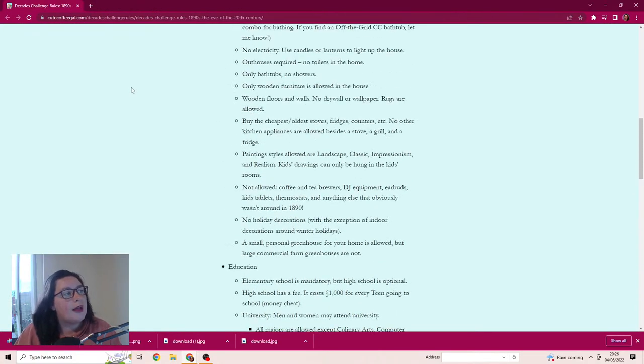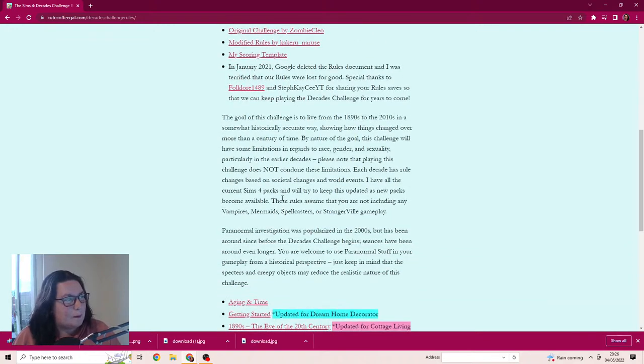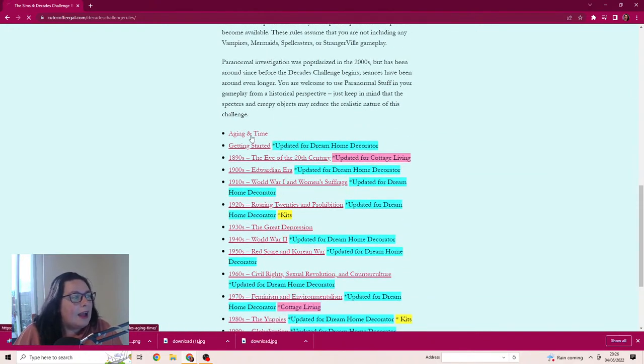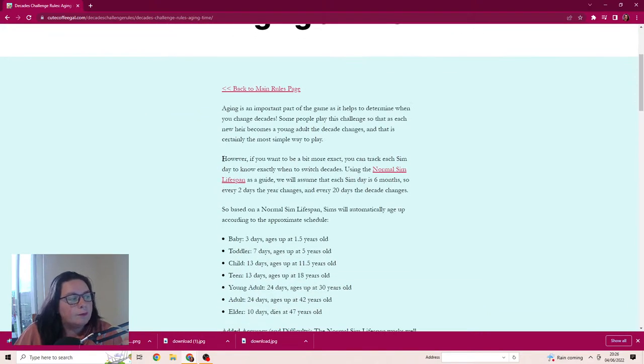I have the Decades Challenge rules here so there's going to be a lot of reading. Aging is an important part - it helps determine when you change decades. Some people play so that as each new heir becomes a young adult the decades change, which is the simplest way. I think we'll do that, or maybe play through two generations then switch - especially for streaming purposes it'll be a lot better.